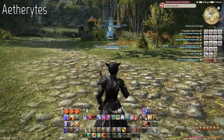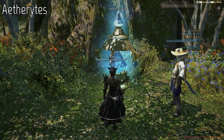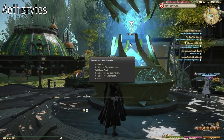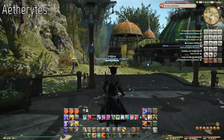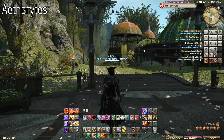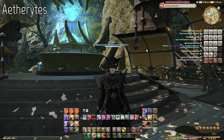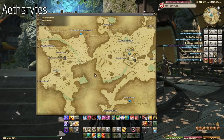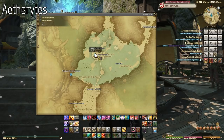Aetherytes can also be used as a return point. If you've played World of Warcraft and used a hearthstone — where you attune it to an inn — this functions very similarly. You get to pick a large aetheryte as a return point, so when you die in battle or need to return without paying, you can set one as a registered free destination as your primary return point. You can only set one aetheryte as your return point, and that will be free of charge. It's good to set your return point to the closest aetheryte to where you're leveling.